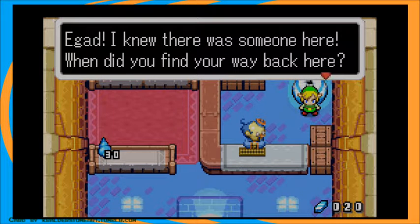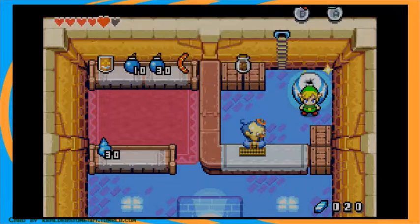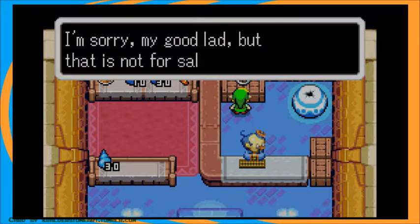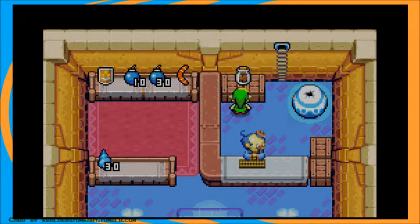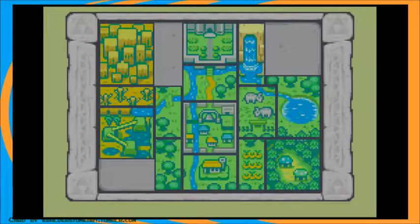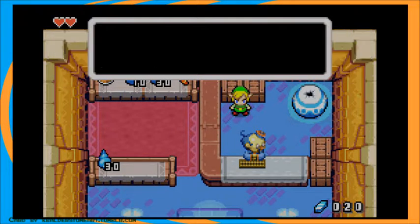I knew there was someone here. When did you find your way back here? This area is for employees only — that is to say, me and me alone. Let's go to the bottle. I'm sorry, my good lad, but that is not for sale. It contains food for my dear little dog, Fifi. You just want the bottle? That's highly unusual. If you feed his dog, he will give you the bottle. And he marks the location on his map. And hey, look at that — that's where we have to go.